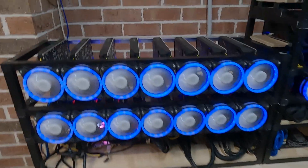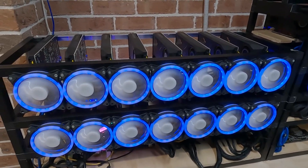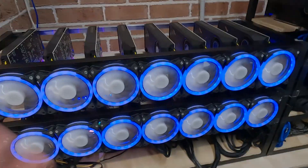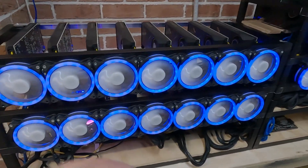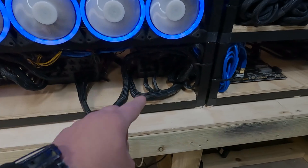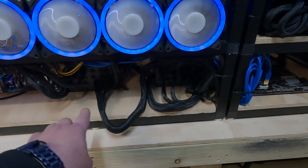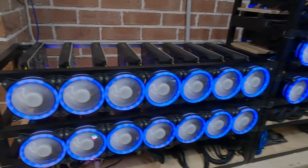I do need to rewire this rig in the future — it was my first build and there was a lot of learning curve. I need to rearrange the power cords so that when Ethereum moves to proof-of-stake and becomes unminable, I can power these cards up correctly. Right now one PSU is about 40 percent load and the other is about 80 percent, so I need to even the load so I can push cards up to about 180 watts.